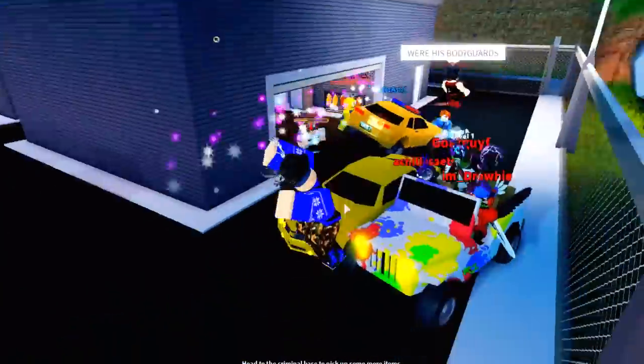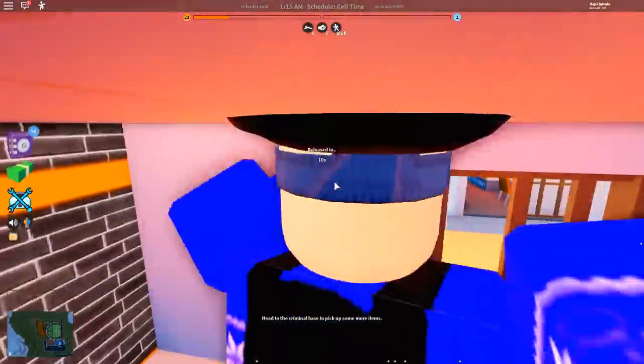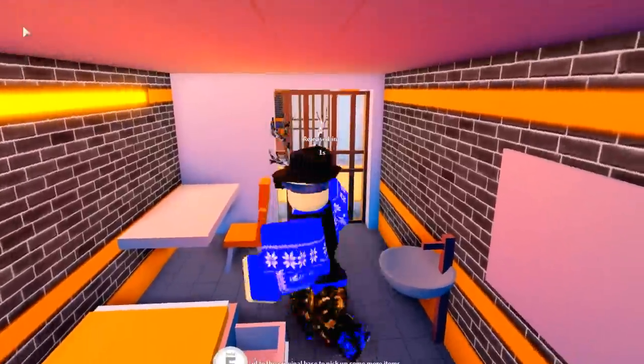I just found a glitch — he arrested me but I somehow broke out of the cuffs by equipping the shotgun. That was weird. That has never happened to me when playing Jailbreak. Only if I would have killed him there.